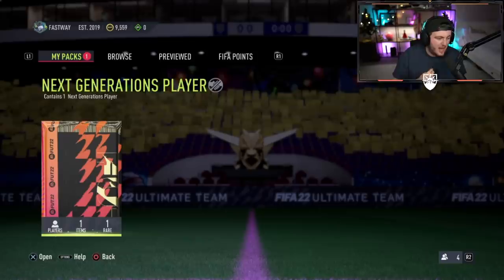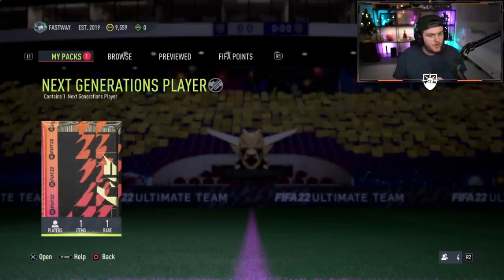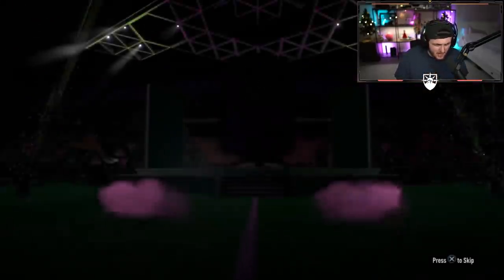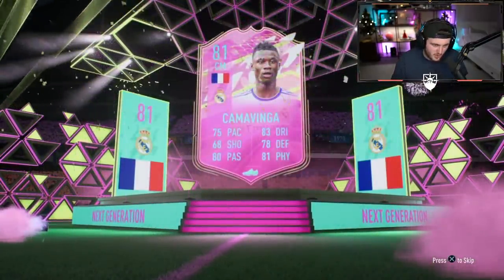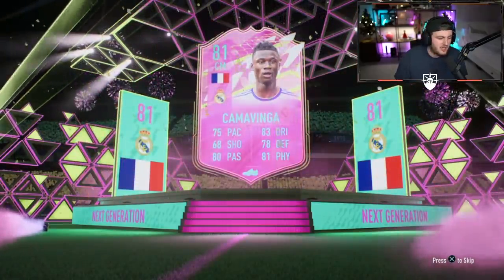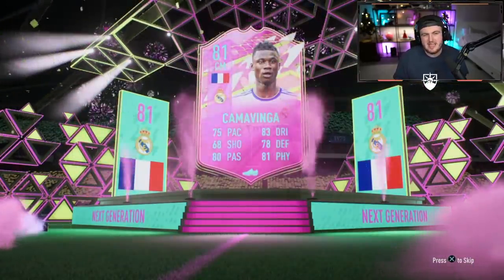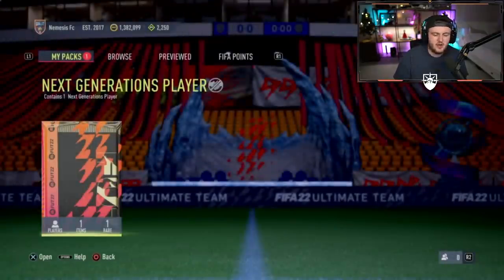This is actually a new generations player pack. With one of the pink players - you can get Mbappe, Theo Hernandez, Phil Foden, Bellingham, Pulisic, and Kamavinga. Mbappe, Theo Hernandez, or Phil Foden is realistically what we're looking for. It's Kamavinga - I got Kamavinga on my RTG account too. The card is just not great at this stage of the game.